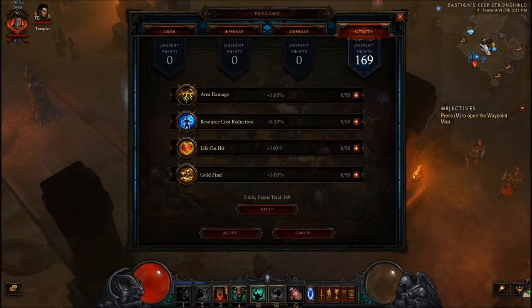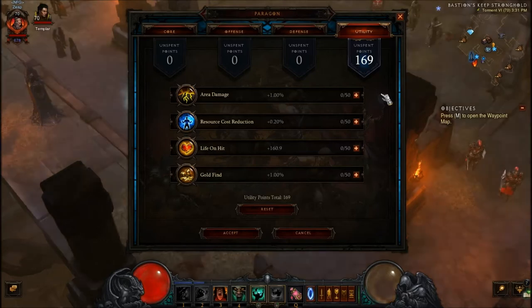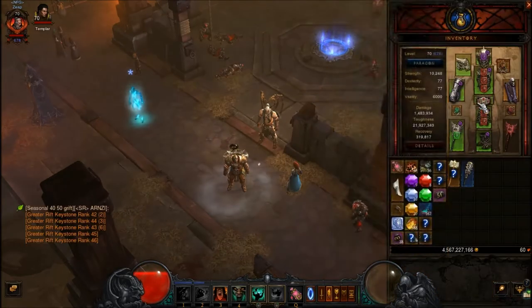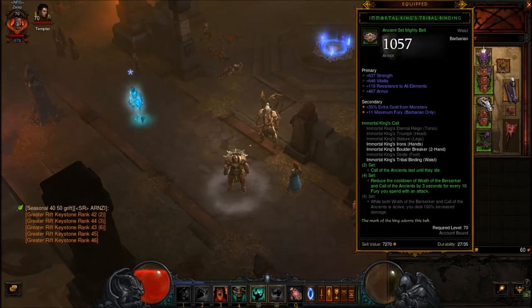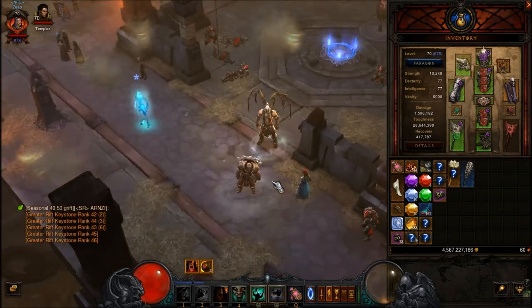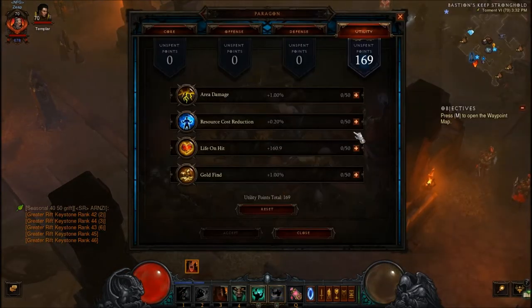In utility, you don't want resource cost reduction on a barbarian if you're going with the whirlwind spec. The reason why is because if you're using the four-piece Immortal Kings, the set bonus says reduce the cooldown of Wrath of the Berserker and Call of the Ancients by 3 seconds every 10 fury you spend. So if you reduce your resource cost reduction, you're not going to be spending as much resources when you're whirlwinding.